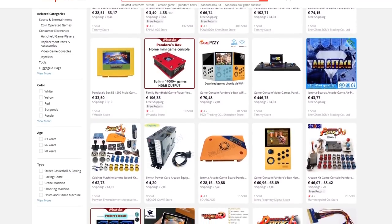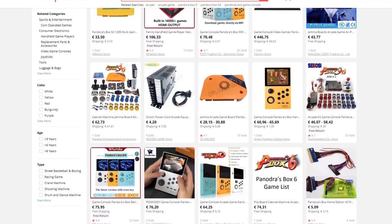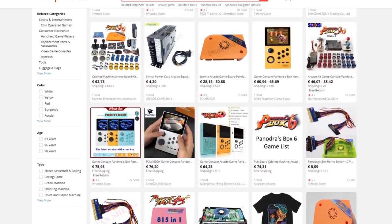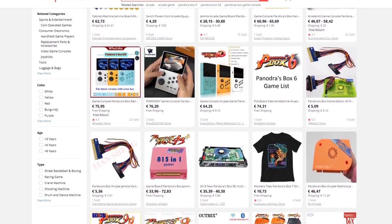Most of the time, if you're looking at the Pandora Box DX, you can find it with other companies. Is it smart to buy from other stores? I think it doesn't even matter — AliExpress has the dispute system, so if you have a problem with a seller you can always file a dispute. It doesn't matter where you buy it; the question is who gives you the best price.